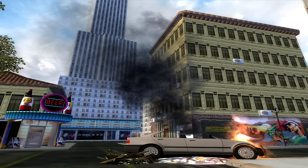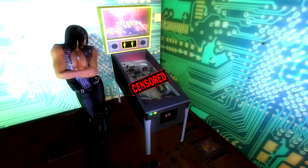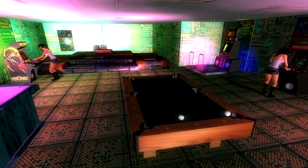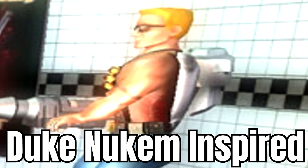Duke City is an Oblivion mod that adds a whole new map for us to explore. Like, I don't think I can show most of it. There's pool tables. These are real images. There's Grand Theft Scratchy in the background. These are real images from the Nexus page, and it's a trip. Oh, there's Duke Nukem. I guess it's very Duke Nukem inspired — it's kind of in the name.